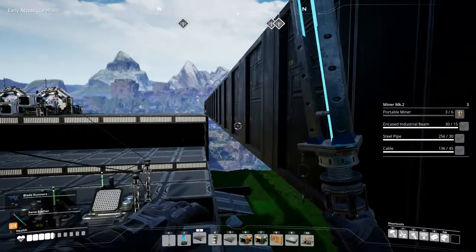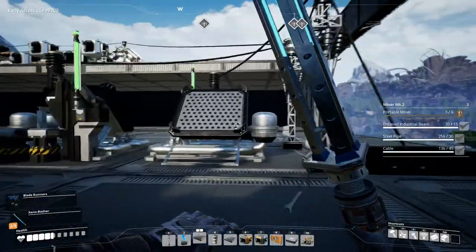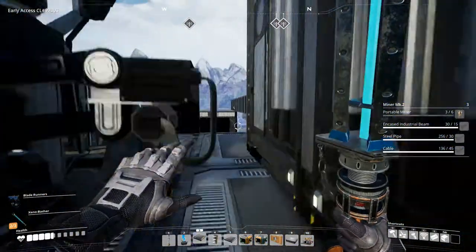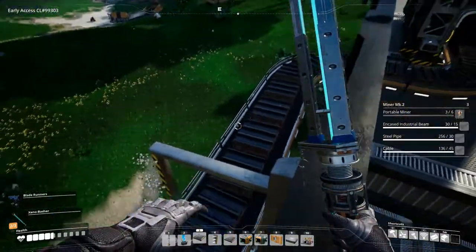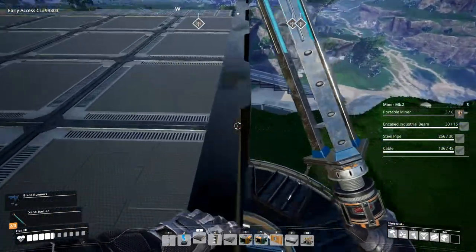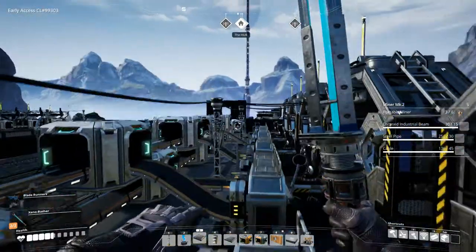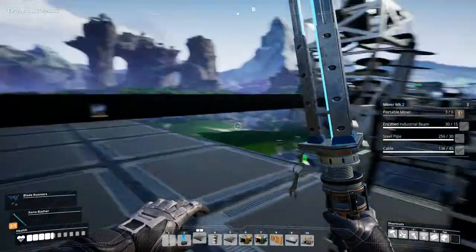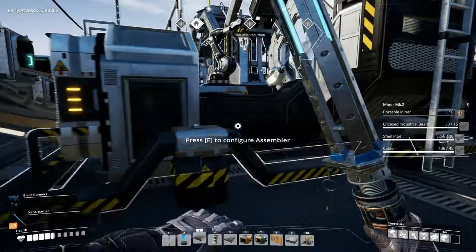Let's see if we can jump up in this wall. I have hooked this up on wall conveyors over here, and all of these industrial beams are going to come in and be hooked up to our encased industrial beam production. So that's 450 - once we get the upgraded belts, 450 beams that we'll be getting every minute.